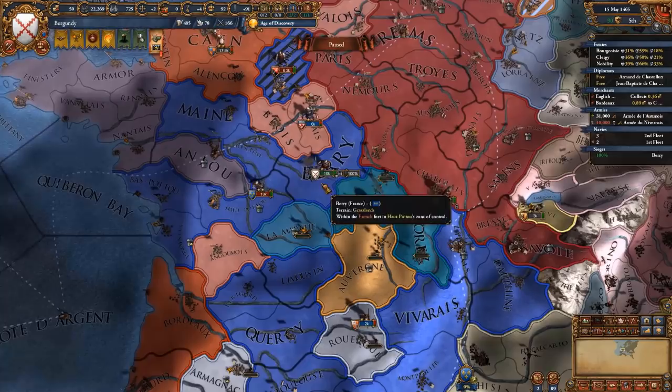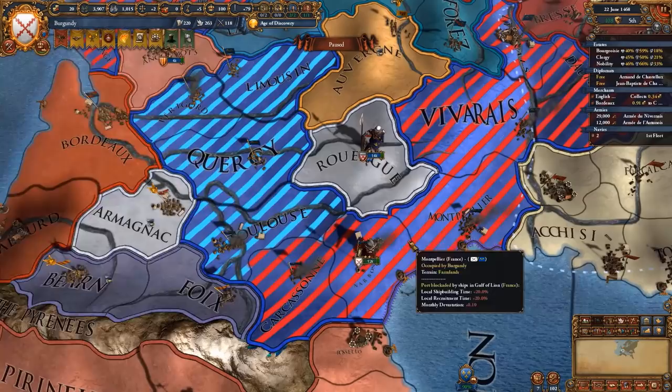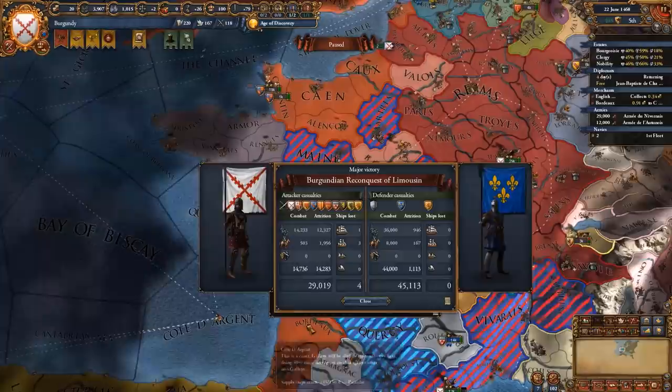The French army is wiped out in another stack wipe — they have no more armies, so basically I've won the war. We can now peace out the French, giving all of these lands to our Gascon vassal and taking some lands for ourselves. Coalition-wise, it's going to bring a few nations against us, but most of these nations I'm going to be at war with soon so it's not really going to matter.